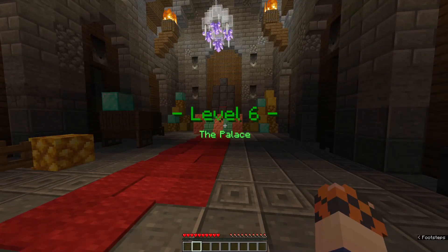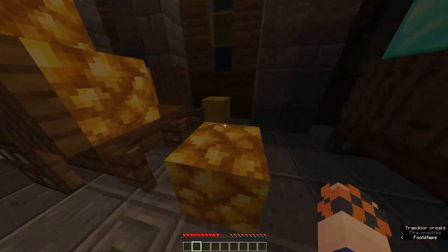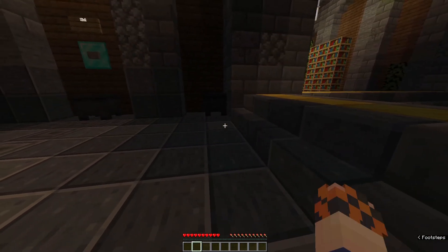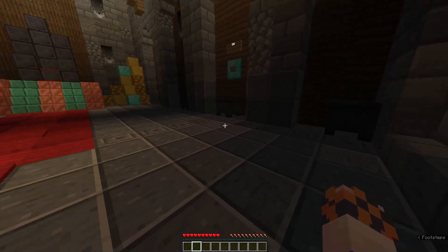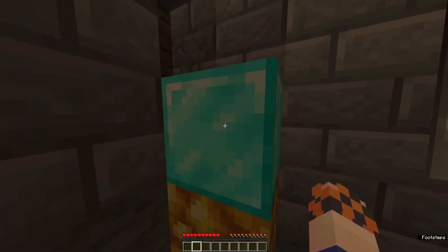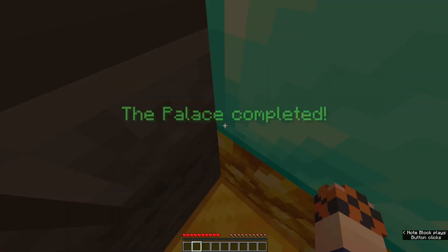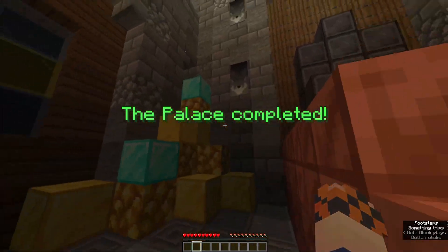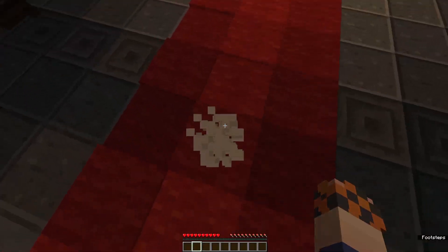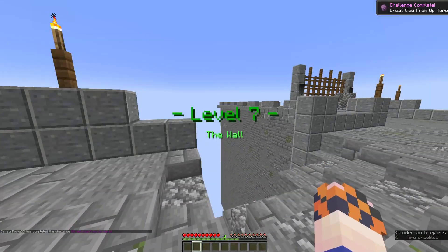Level six: The Palace. More gold blocks. Let's check for buttons underneath things. Any sneaking cauldron spots? Wait — is that it? There we go! It was just an open spot weirdly placed in the corner. The Palace is complete. Why is this smoking — oh, I'm supposed to go up. That's why.